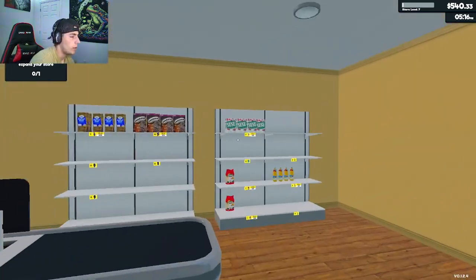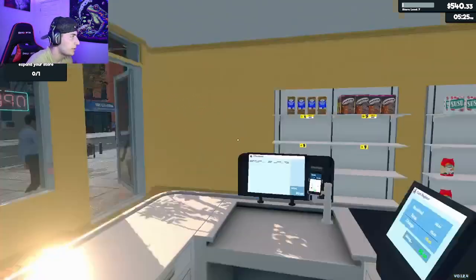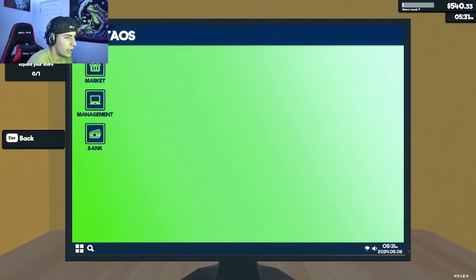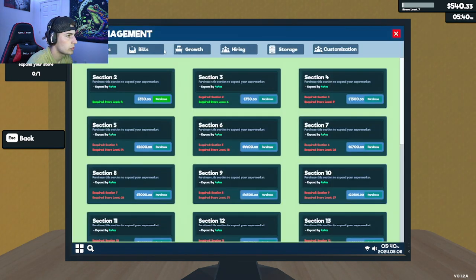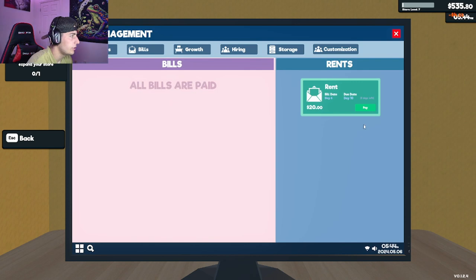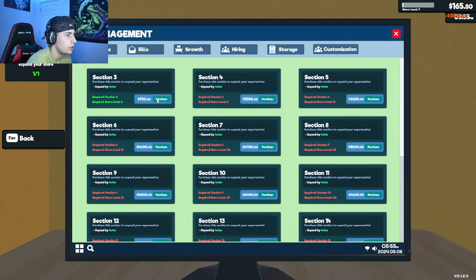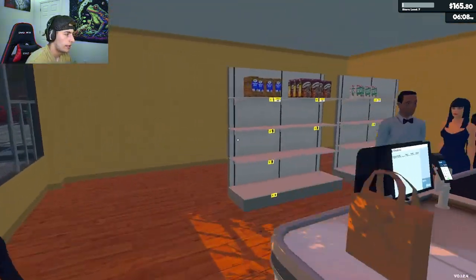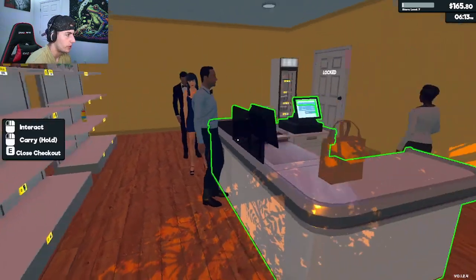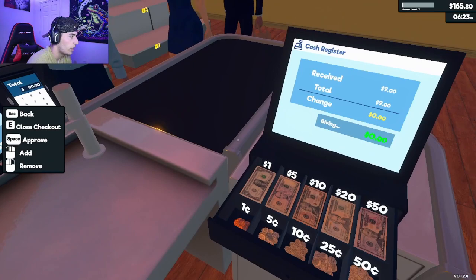I was going to wait till the end of the day just to make sure we're safe to expand the store, but we're sitting at $540 right now. Let me pay off any bills. Let's go to growth, section two — purchase. Alright, so it looks like we've got section two. Let's go see what that looks like — it just kind of pushed this wall back just a little bit. So there will be some movement going on after I take care of these wonderful customers.